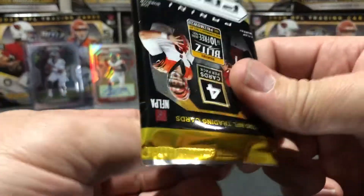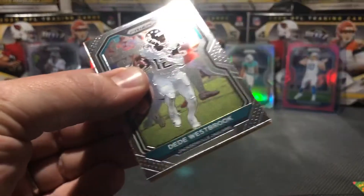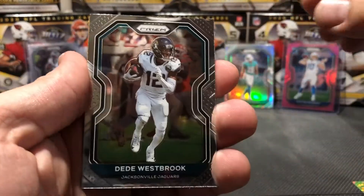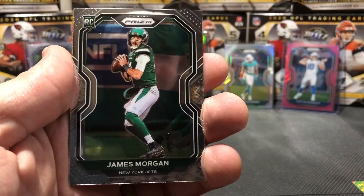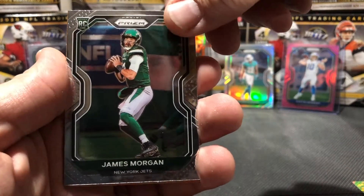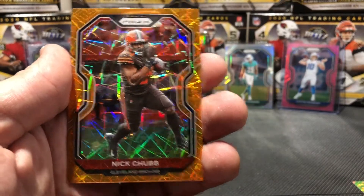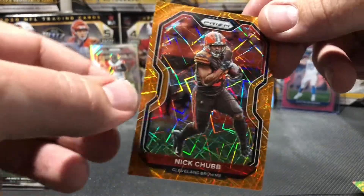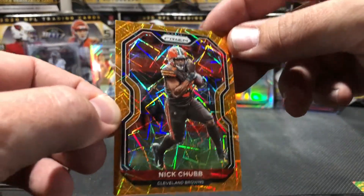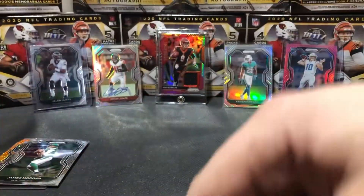It's a nice silver card but it's a cornerback, not a quarterback - not the guys we're looking for. Come on Panini, do us right. We got a ton of product here, we need to pull something nice. We start off with a DD Westbrook, Cordarrelle Patterson, James Morgan - maybe they'll start him. And a nice orange laser Nick Chubb. Chubb was on my fantasy team, did real well for us - even though he was out a couple weeks, we got the playoffs. Fantasy can be pretty brutal.